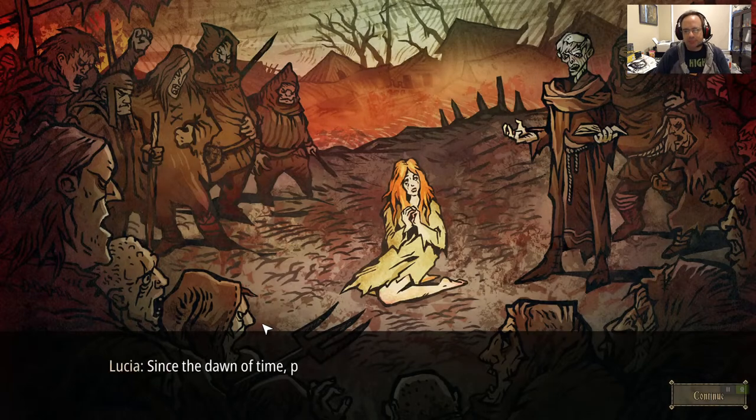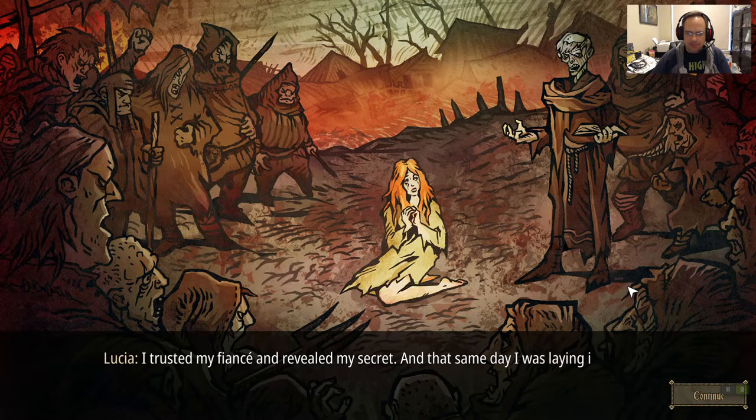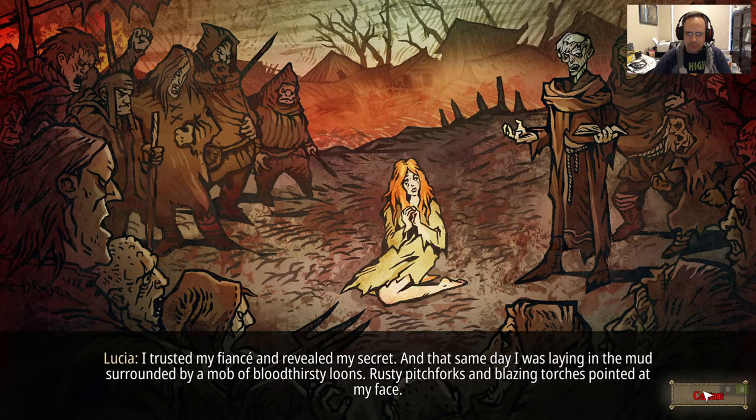Here's the plot. Again, hand-drawn art style — I love hand-drawn stuff, from smooth animation like Hollow Knight to Darkest Dungeon stills. But the art here... everybody's a little cartoony and corrupted. She trusted her fiancé and revealed her secret — she's a witch — and her fiancé tries to kill her.